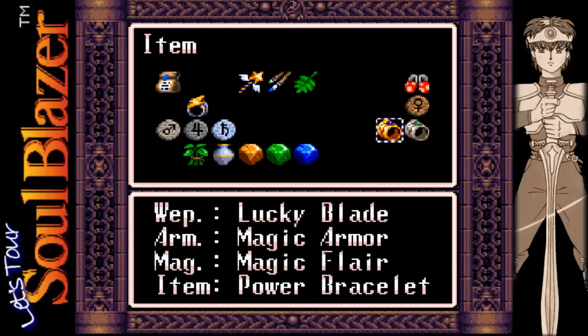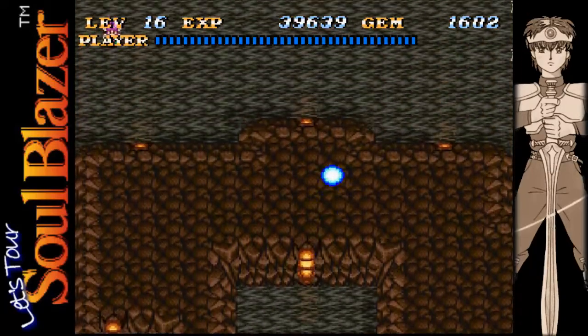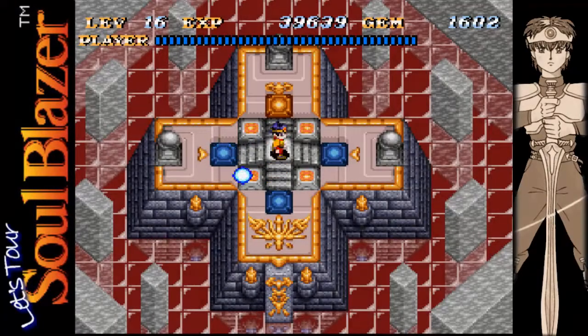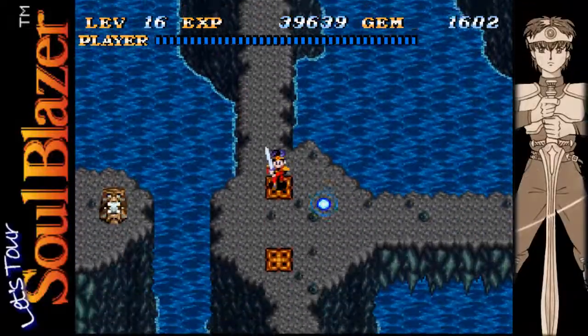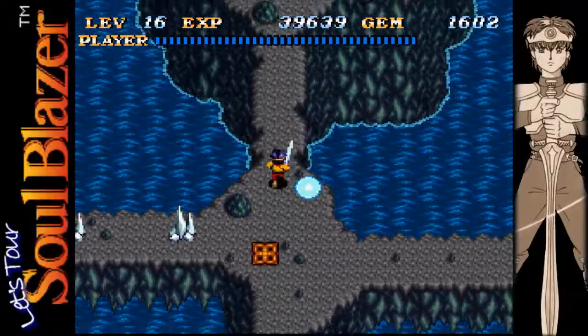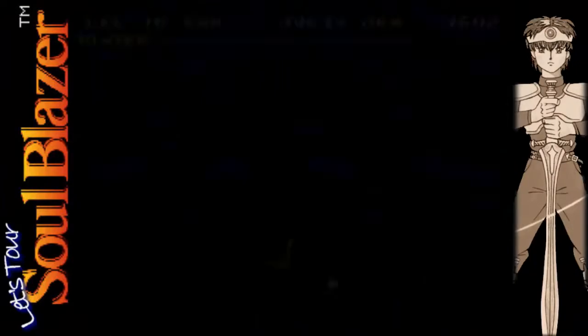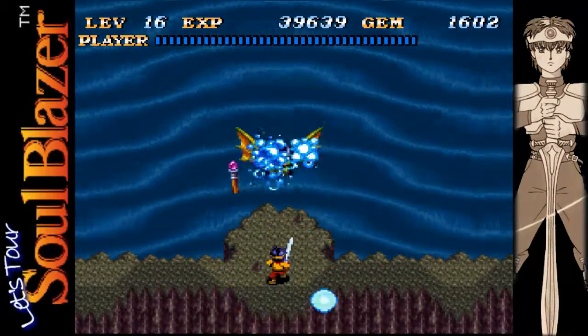Now in the item menu, we'll put our Power Bracelet back on because it is time to take on the boss. That's right, let's make our way back into the dungeon and down this path to the boss. Are you getting pumped, viewers? Are you getting psyched? Because it's boss time!